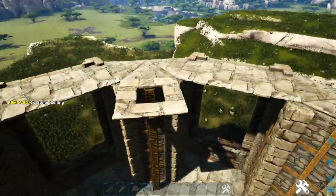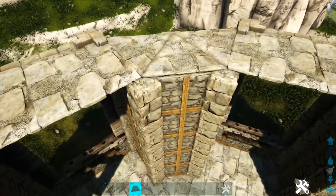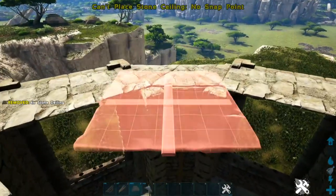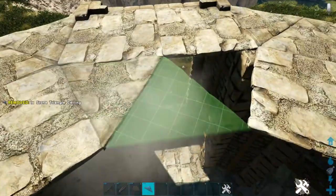Everywhere we have the triangle ceilings, go ahead and place a regular stone ceiling in front of them. Then everywhere that we have the regular stone ceilings, place three more stone triangle ceilings. This expands our ceiling ring outward.